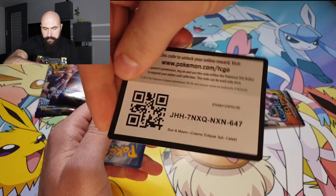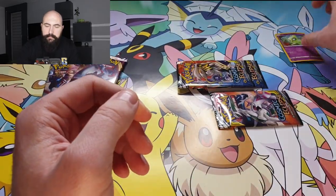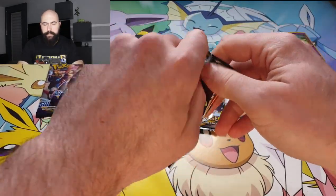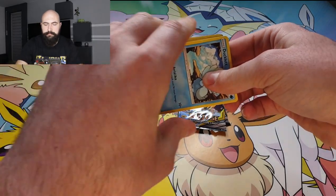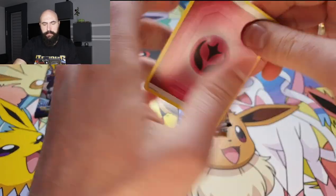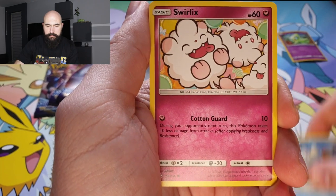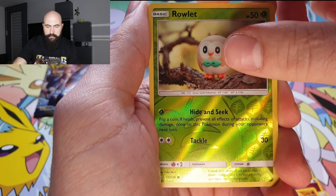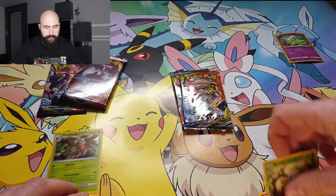Here are the packs, here's a code for you guys. And the Celebi promo card. Let's start with pack number 1. Fairy energy, Red and Blue, Rapidash, Roxy, Ducklett, Swirlix, Alolan Grimer, Slugma, Chinchou. Reverse holo, and a holo. Nothing too crazy.